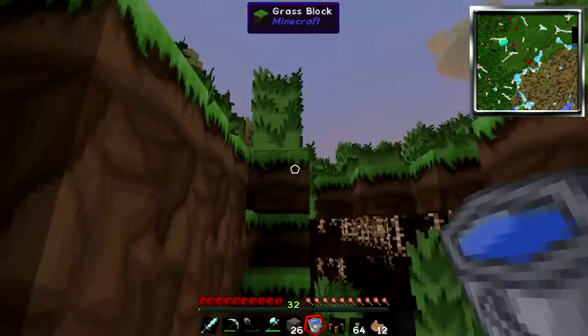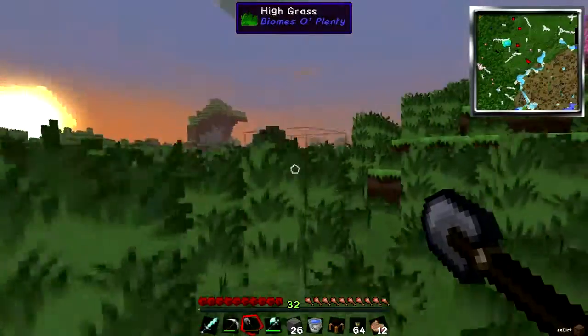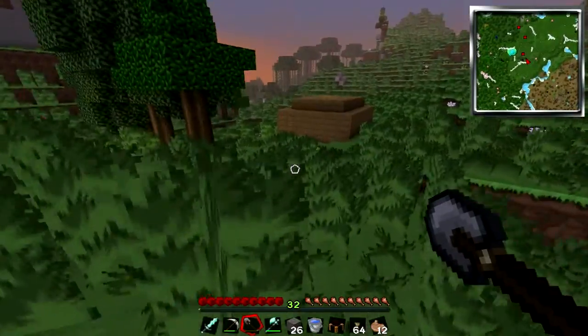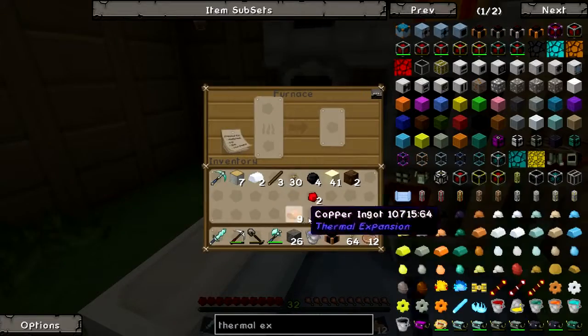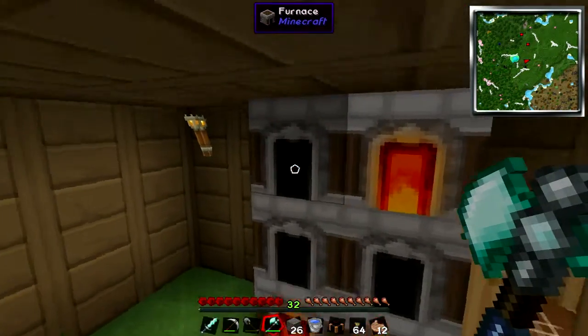Now that I've got that, I can cook that up and start making other parts of everything while the sand is cooking up. Getting dark. So much grass around here. Throw the sand in here — everything else looks to be done. That's not enough, but you know, whatever.